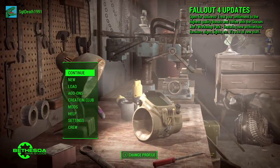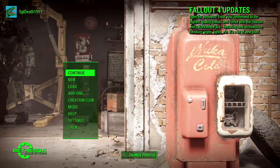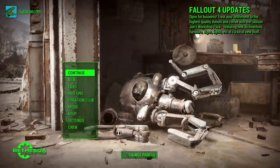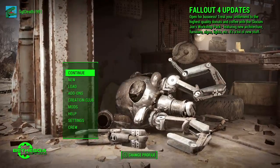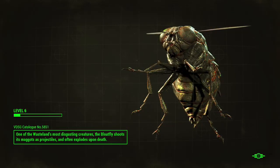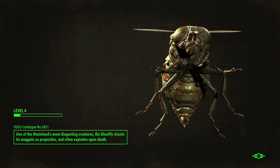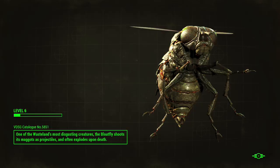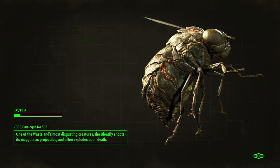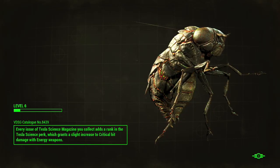Hey, welcome back to the stream! I hope you guys are having a good day and night. Thanks for coming through. We're gonna jump right into Fallout 4. Last time we spent quite a bit of time — almost two hours — just building up our settlement at Sanctuary Hills. Quick little tip: you can invert the color to make the bug map green by pressing X.